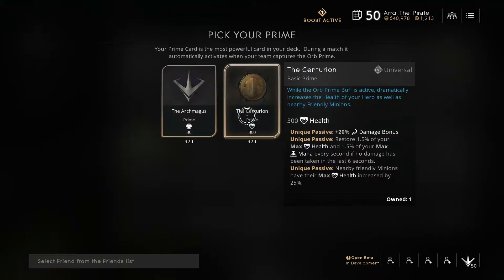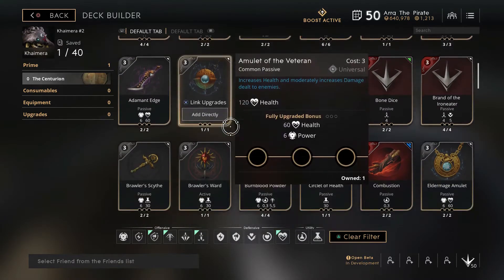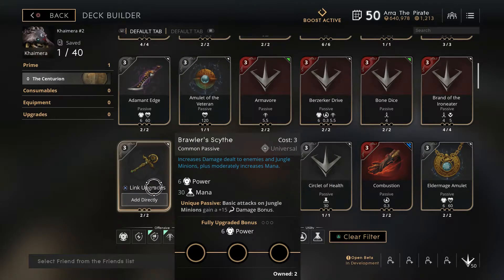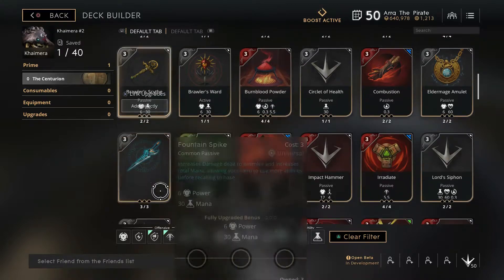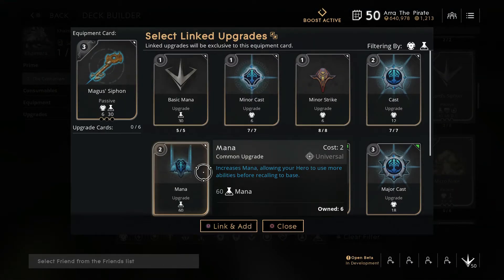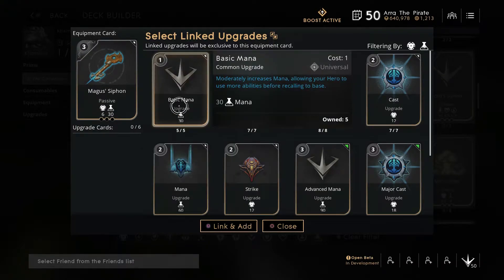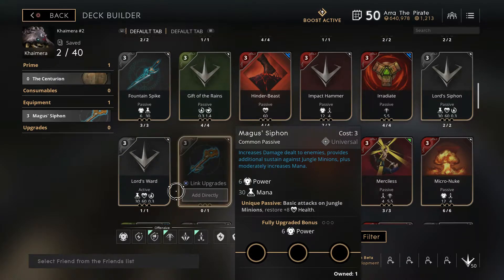Now that you've chosen your Prime card, let's start building your deck. There are two jungle-specific cards that really benefit the jungle. First is the Brawler Scythe, which adds damage when you're hitting jungle minions. But there's a better option: the Magnus Scythe. It's a great sustain card — every time you hit a jungle minion with a basic attack, it gives you 8 health back. Paired with Chimera's Spirit Regen, this is very helpful. I typically do not upgrade this card; I simply put it in for the 3-point card you get at the beginning of the round. Once you hit mid to late game, this card should be replaced.